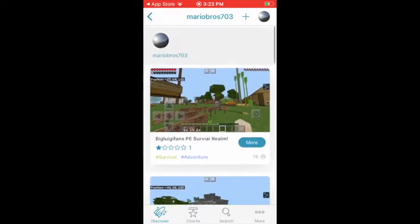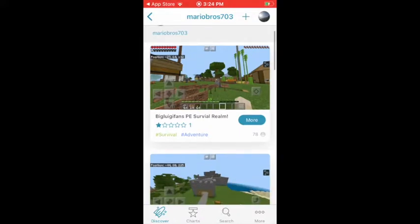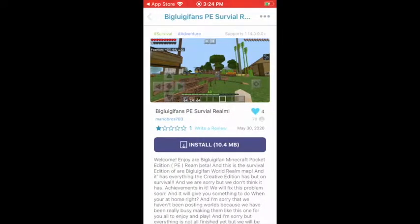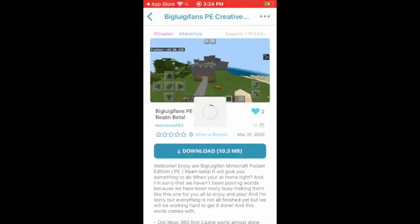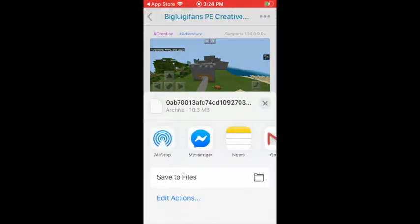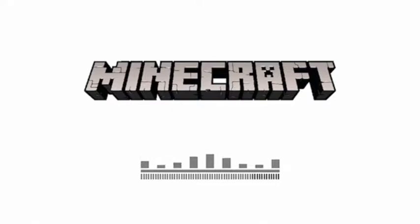So you choose one of these — let's go on mine, like this one. Not that one, but that one — and then we download it and wait for it to complete.